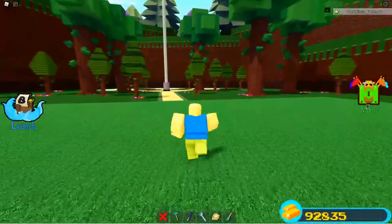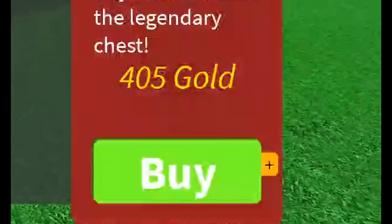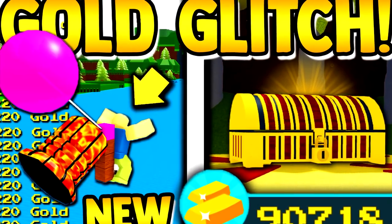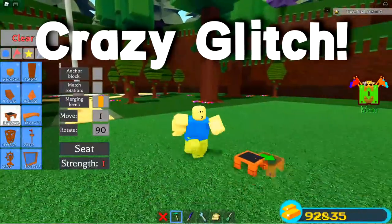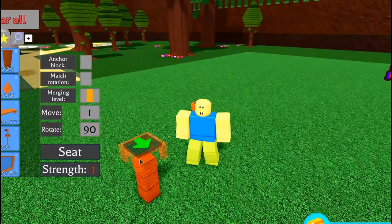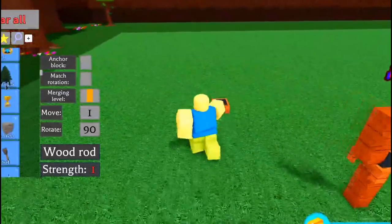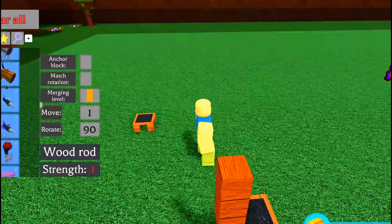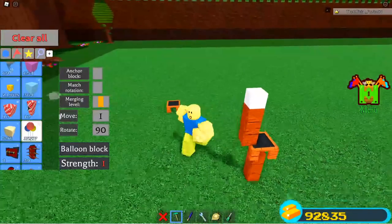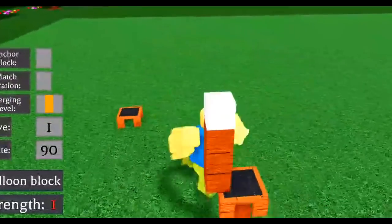I did make a video on this glitch a couple days ago - it's very overpowered and really cool. What you want to do is place a post, a seat, and then a post on the end just like that, so that you're sitting like this. Then you just want to grab one singular balloon. This glitch is crazy and so good - huge shoutout to adrianza for showing me this.